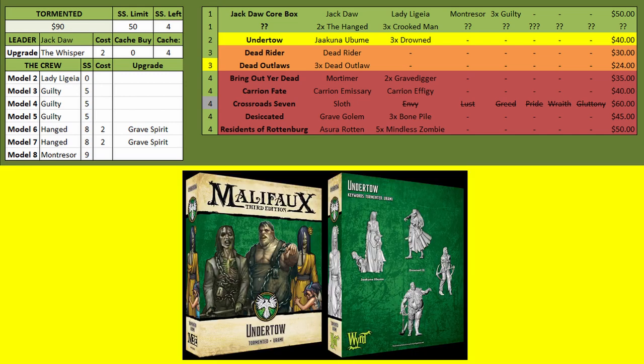Moving from there you have Undertow, which gives you Jakuna and the Drowned. This is a lot of Hazardous Terrain tricks and a lure — Jakuna is the lure piece with a 7-stat lure, and she can also put up a Hazardous Terrain bubble around her. The Drowned synergize with that Hazardous Terrain and also have some blasting attacks — they're a decent tough cheaper model.